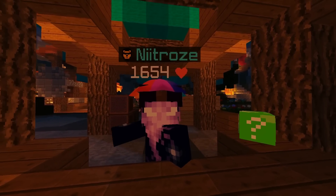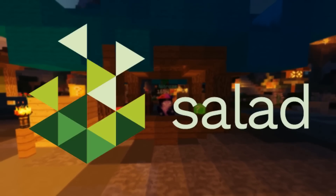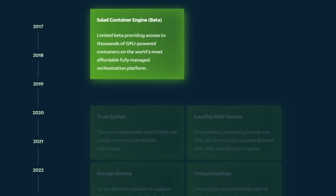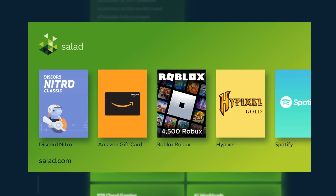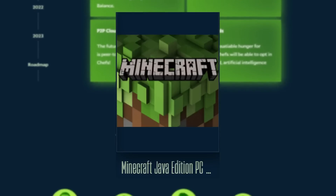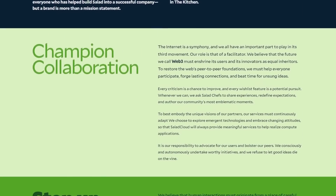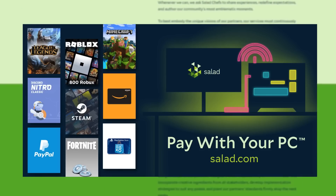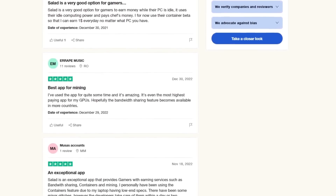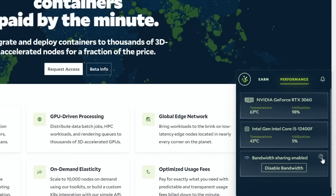Talking of money-making methods, how about a real-life currency money-making method just for playing the games you enjoy? Thank you to Salad, today's video sponsor — they're making this possible. Salad's free PC app puts your computer to work earning rewards like Discord Nitro, Visa prepaid cards, Amazon gift cards, or even Minecraft Java Edition itself. Salad is introducing Bandwidth Sharing, which enables you to share your unused network bandwidth with other users around the world and get paid for it.